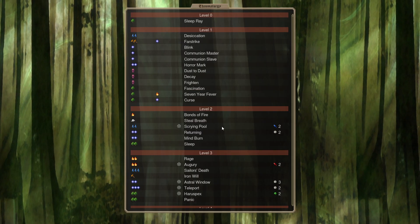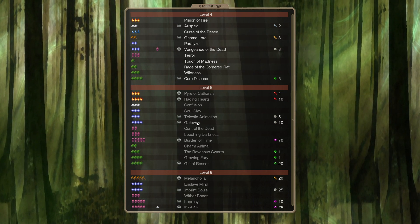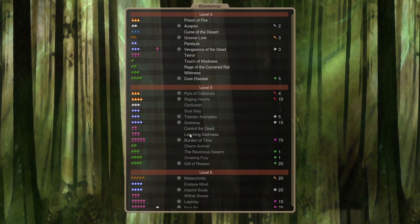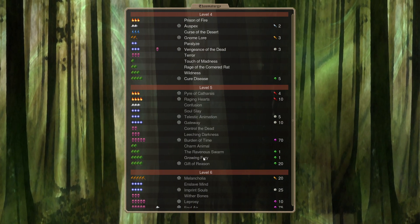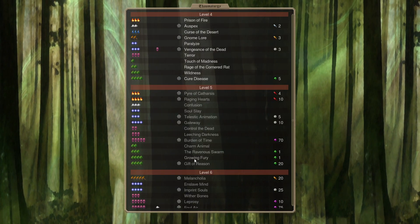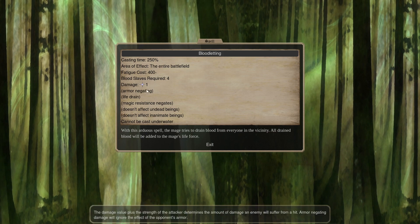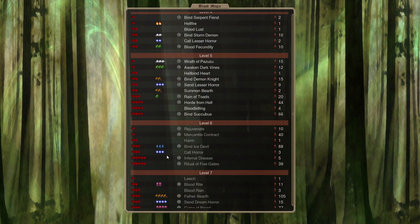In terms of research, going after Thaumaturgy 5 to get Soul Slay and Gateway. My Pretender is able to cast Gateway, so if I build up a big army at my cap I can do a surprise Gateway. Growing Fury was the other big reason to come down to Thum 5 — Gift of Reason is also nice, but Growing Fury. The idea is: in the face of Wailing Wind, I cast Growing Fury and then Bloodletting, and maybe I can ping a bunch of my guys and they'll stay in the fight.